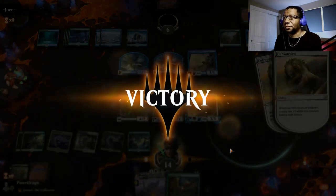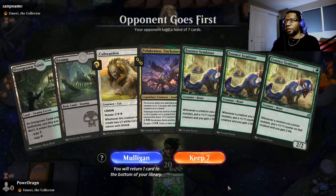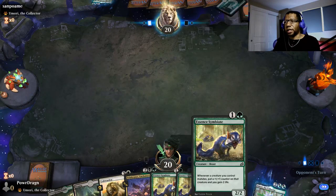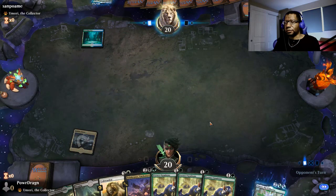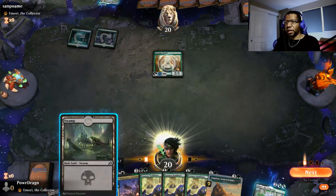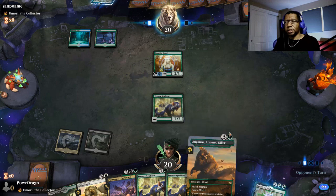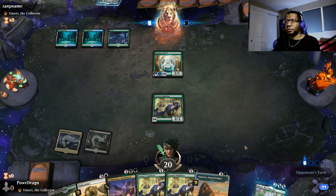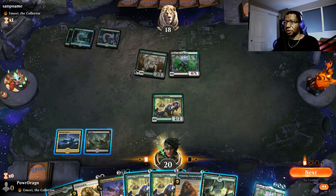Opponent goes first and they're playing Umari, which means they're playing a creature deck of some sort. We'll keep it, because if it's all aggro and we can start gaining life, we in theory could outgain whatever they're going to be doing. Paradise Druids — okay. Not sure what they're up to, but we're just going to try to make a bunch of tokens and see if we can outrace them. Umari's down. It's possible they could also be playing Uro as well, so we have to keep that in mind.